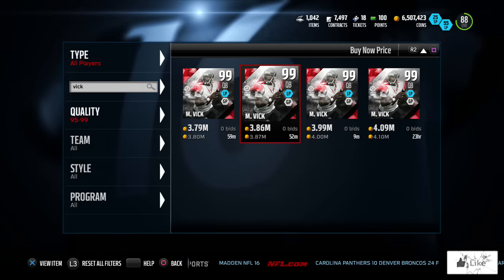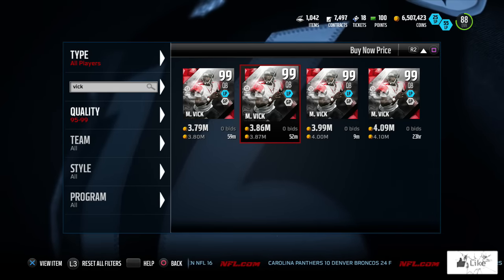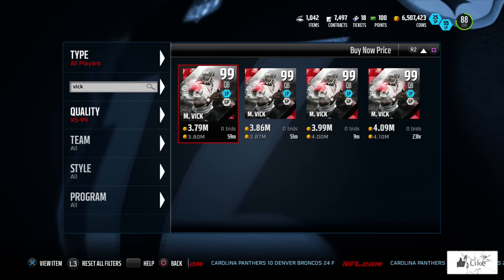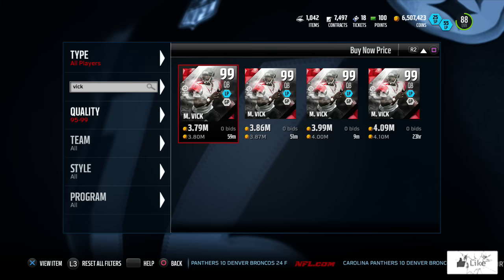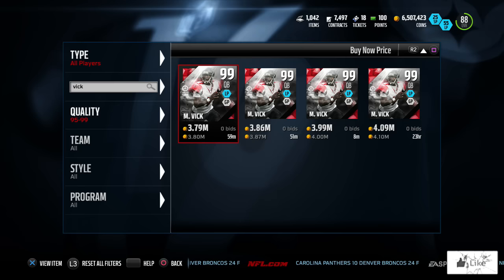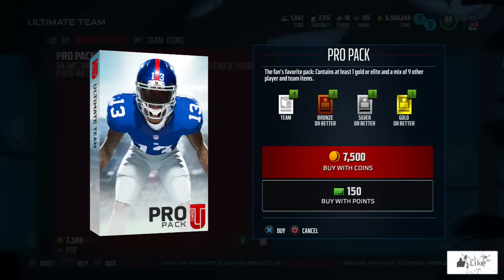Michael Vick and Jason Taylor are starting off the Ultimate Legends this year in Ultimate Team with the Boss editions. We also have the normal 99 Ultimate Legends within the set, so there's still a possibility of pulling Michael Vick and Jason Taylor pieces. Without further ado, let's hop into some packs and get the Ultimate Legends underway.